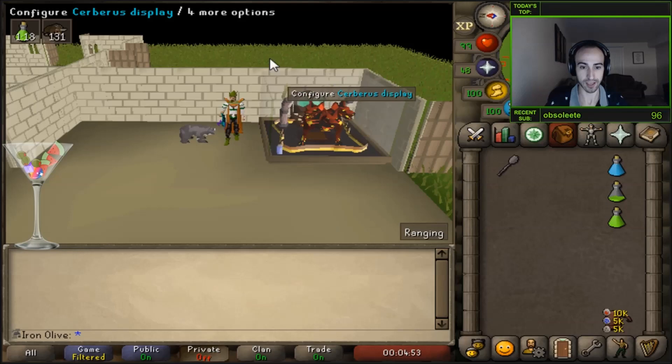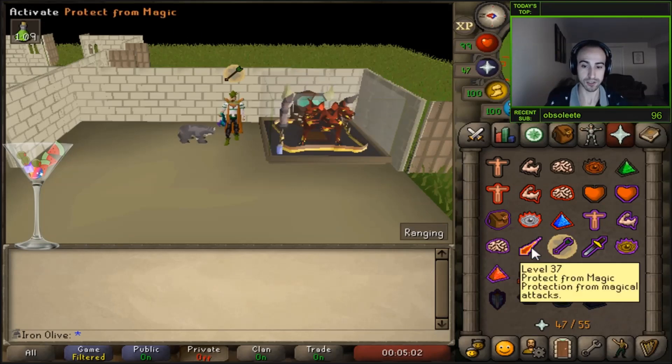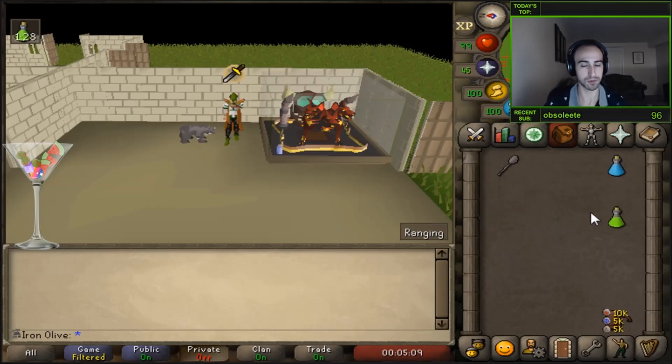I can explain it once more with a different order — let's say range, mage, and melee. Range shows up first and I have it prepped. He does the spin, I switch to mage, go for the prayer pot, then go back to melee, then back to inventory for the final sip. I hope it helps and it's not too confusing, but that's basically it.